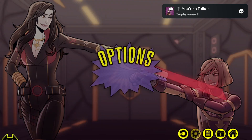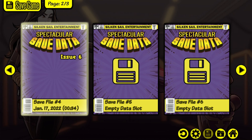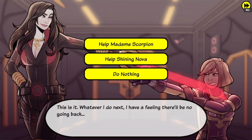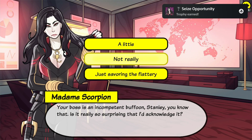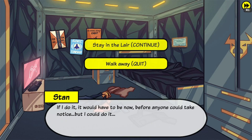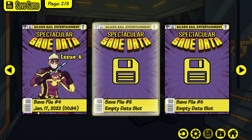Press the option button again and make another save in file 4. Now go back. Select 'Help Madam Scorpion.' Now select quickly. Now select 'Not really.' Now select 'Clearly I've seduced you.' Press the option button and make another save in file 5.